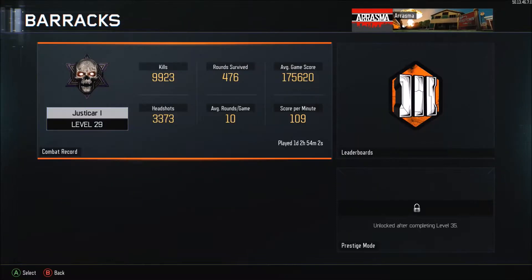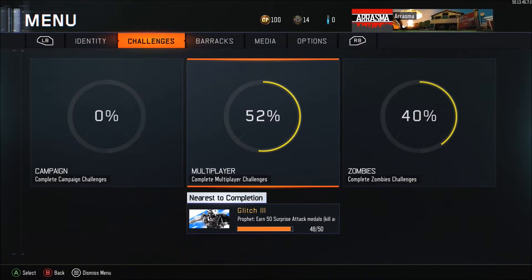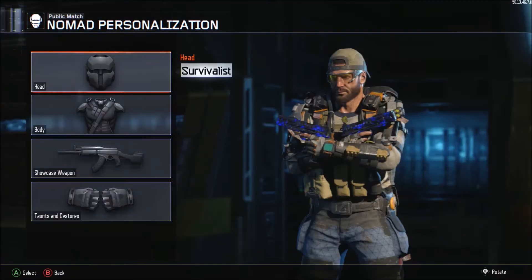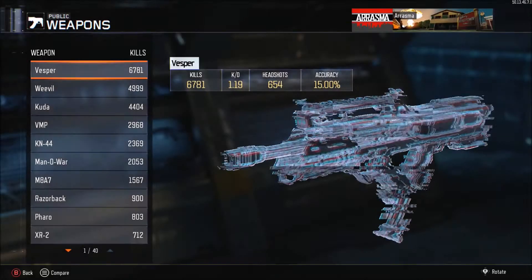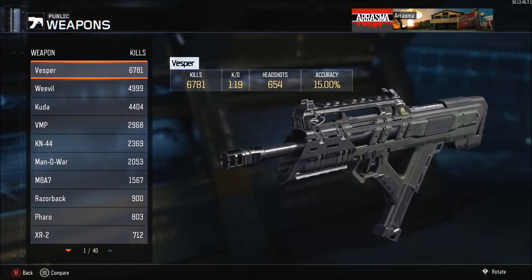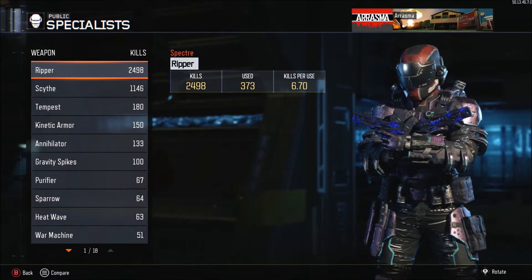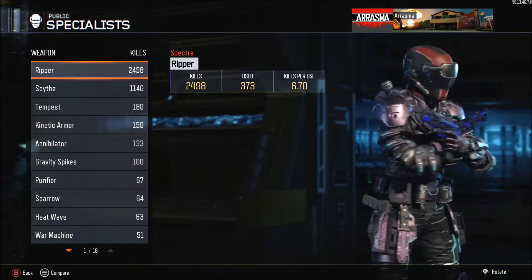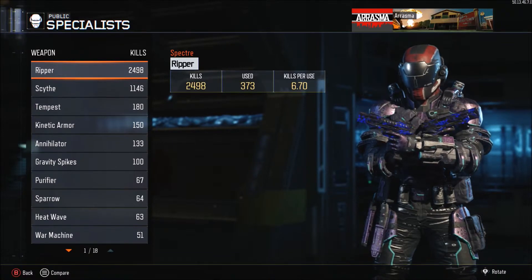For zombies stats — I don't play a lot of zombies; my highest round is round 40 on The Giant. As for dark matter, I'm not really going for it right now — I don't really care to have it. There was a huge nerf to the Vesper so I don't use it nearly as much anymore. I've been using the Weevil a lot lately — this gun is amazing, just been destroying kids. The Specter is my most-used specialist.